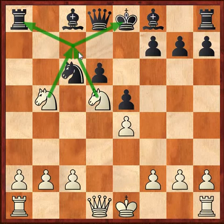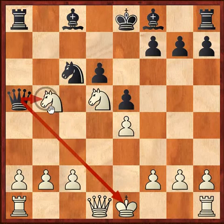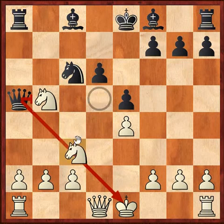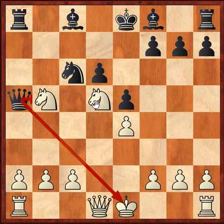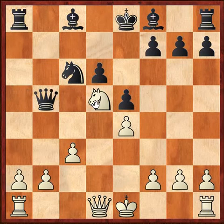Black might try to bail out with queen a5 — and believe me, I have gotten this position in online blitz games more than 10 times. The most obvious reply would be to drop a knight back to protect, but the right move is c3. An astute player will understand that Qxb5 is simply not possible because knight c7 check is a family fork.